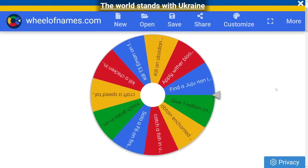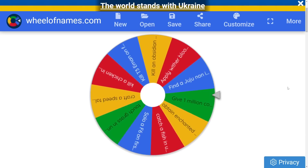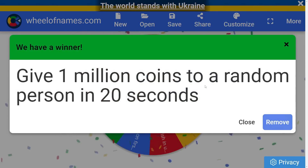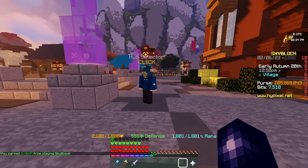We'll spin the wheel once again to see what we get. And it's going to be... This is going to be: give 1 million coins to a random person in 20 seconds. I may have shot myself in the foot with 20 seconds, because that's not a lot of time. But anyway, the time starts now.